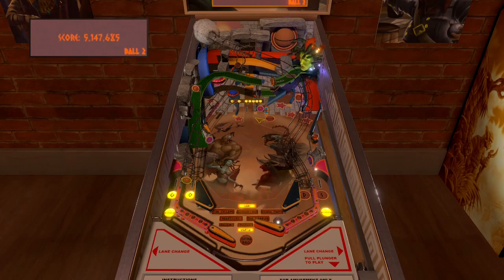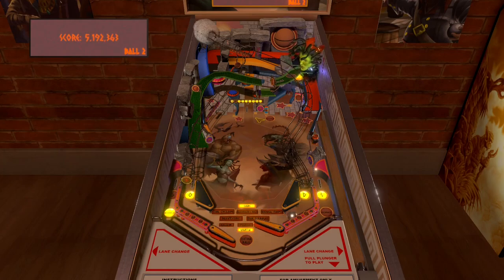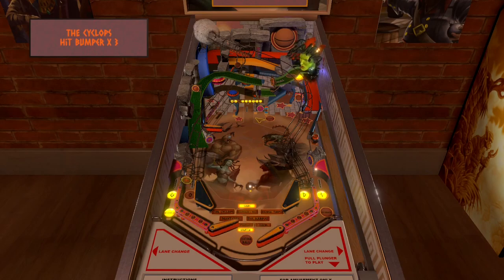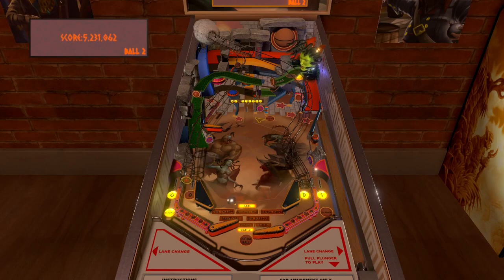There are lane targets at the bottom — I think if you spell 'GODS' it gives you a ball save, maybe an extra ball. There's also a kickback — you have a left and right kickback. And there are the bumpers. Cerberus is also in Smite. You've got that moving spot target there too.